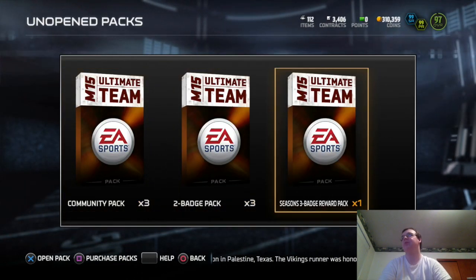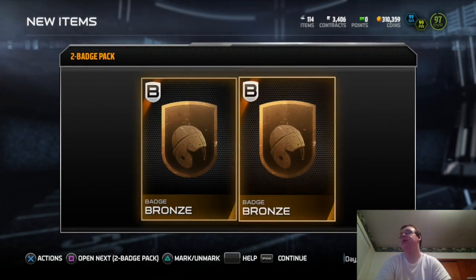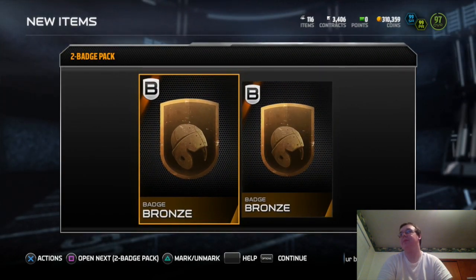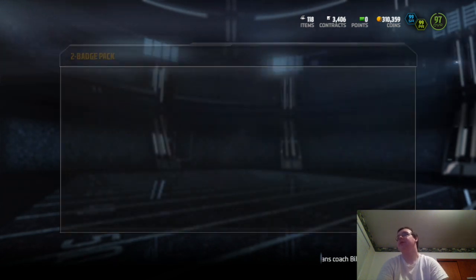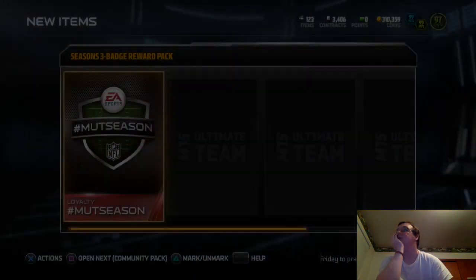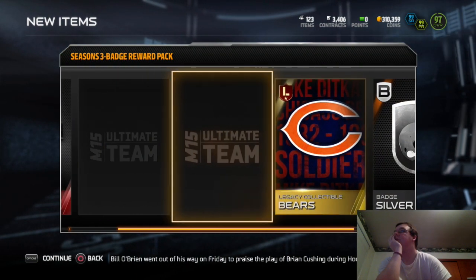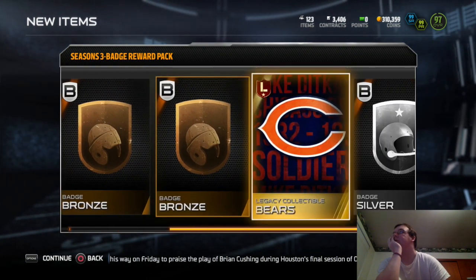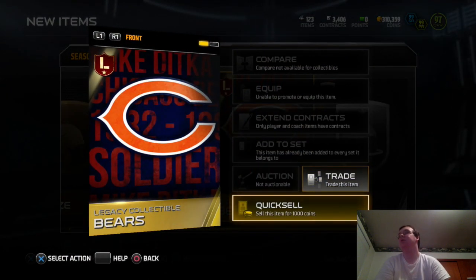Let's open these badge packs. We'll start out with two badge packs — let's start with this stuff. Of course we're gonna get the bronze badges as usual. Yep, just hit me with all bronze. Give me two more bronze. Yep, of course. Let's do the season badge pack now. Okay, at least we got a silver badge out of that. I mean, that's nice.